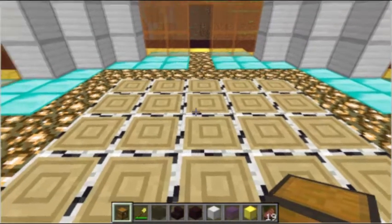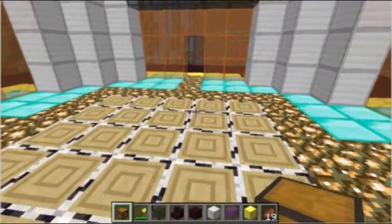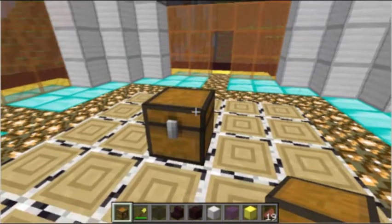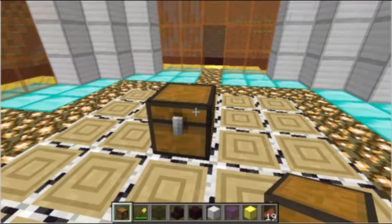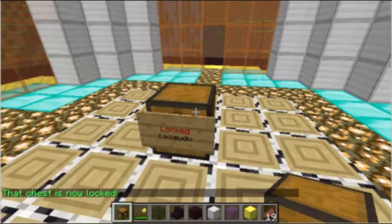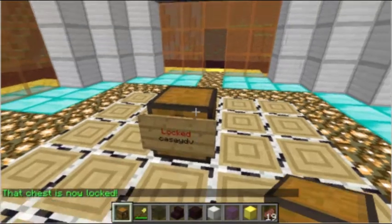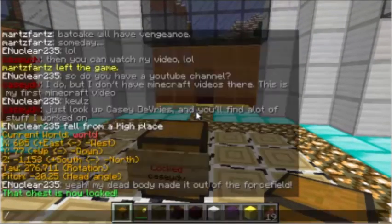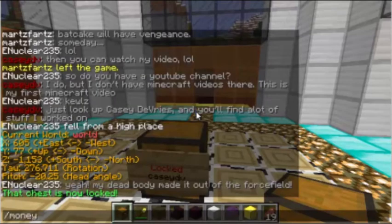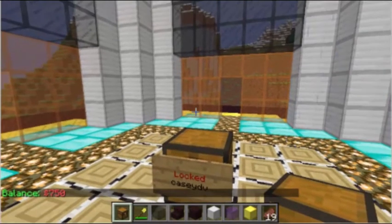Now let's talk about locking chests — it's really easy. Just set your chest down, look right at it, and type /lock. Your chest is now locked. If you'd like to know how much money you have in your account, just type /money. As you can see, I have 750 bucks.